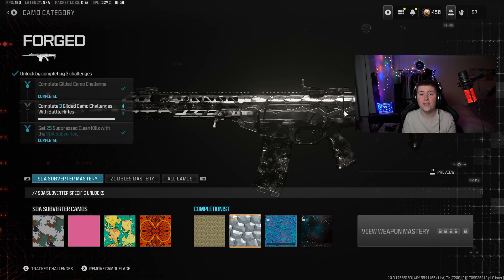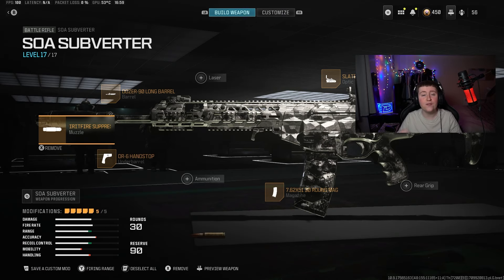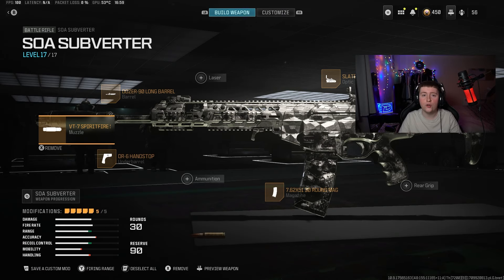Season 2 Reloaded did drop the other day and with Season 2 Reloaded we did have two new weapons in the game, one of them being the SOA Subverter. With this gun, towards getting the mastery camos or towards getting Forged, you do need to get 25 suppressed clean kills.